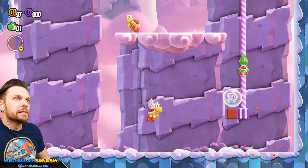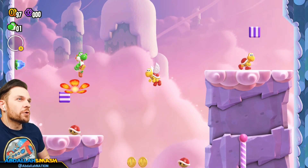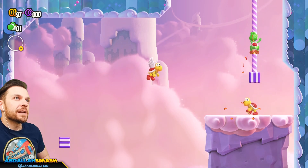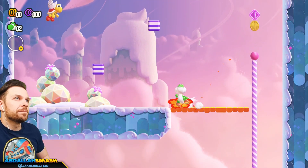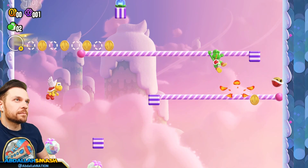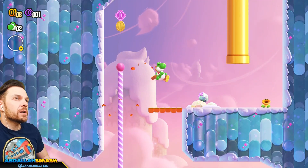Relatively easy to do. Takes a little bit of setup, but we'll get it and I'll show you exactly how. The cool thing about Yoshi is it has some really cool Flutters that it can do. We need to get to the second area. The second area is right up here after this.